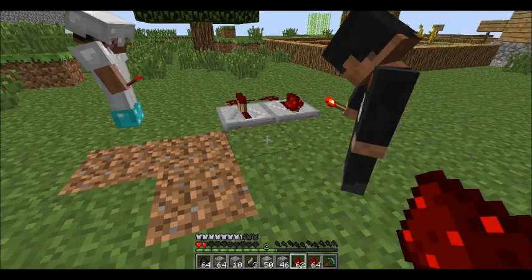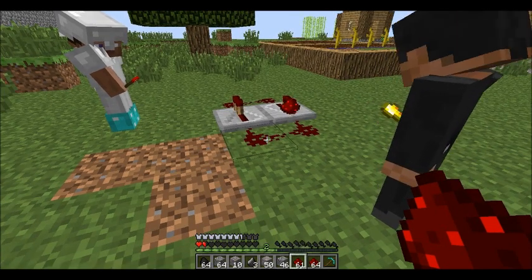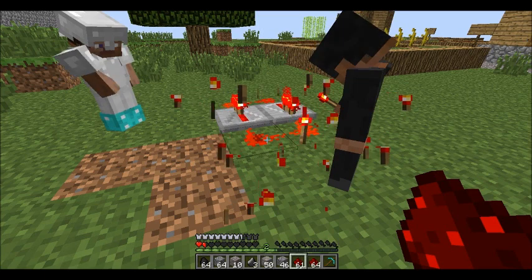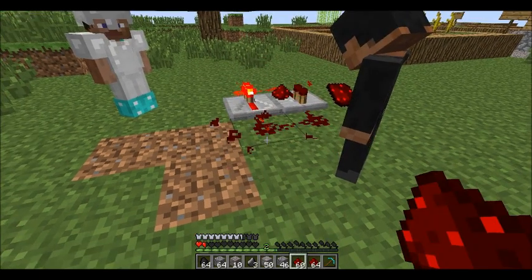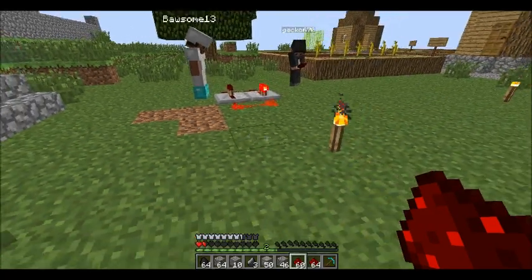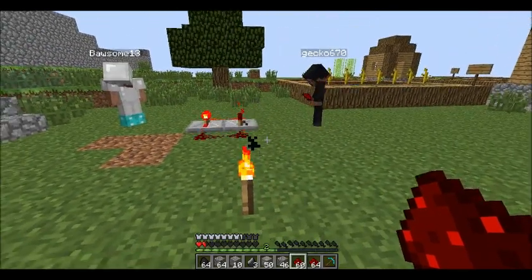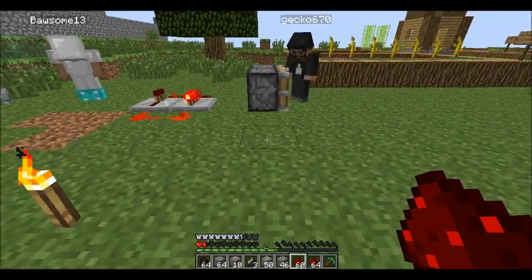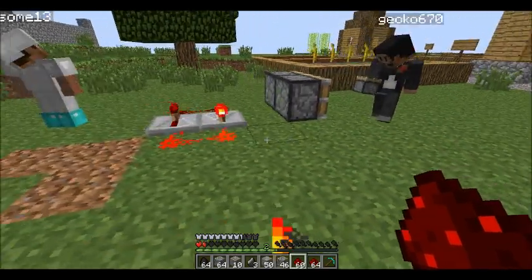I have redstone from when I was mining. Okay, now put a torch down — just like that. Place it and then you want to go one block away, right there, one block away.